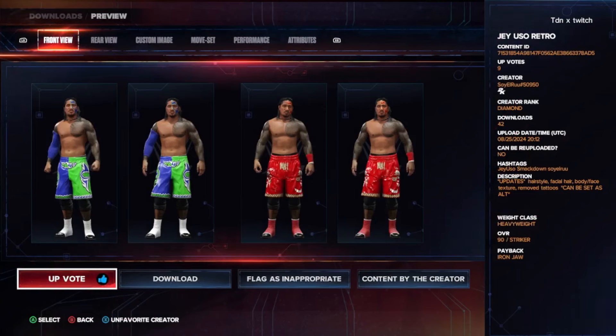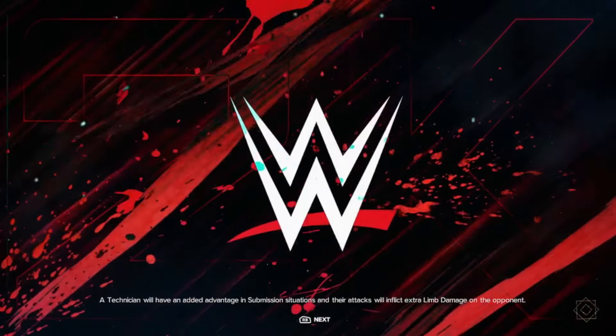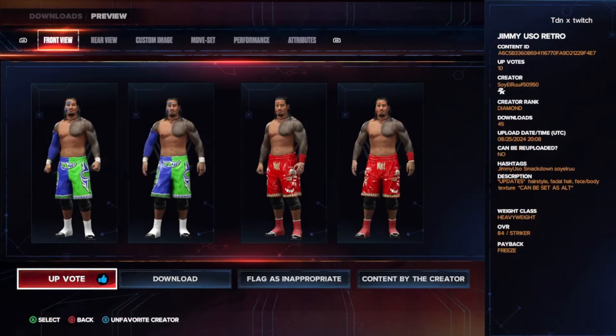He has new Retro Jimmy and Jay Uso to download today, which is pretty sick. This one comes with two attires, updates to hairstyle, facial hair, body, face texture, move tattoos, and can be set to alternate attire, which is pretty sick. Jimmy Uso Retro is actually pretty cool too — they might be persona cards down the line, but if you want them early you can get them right here from Soy El Rule. It has updates to hairstyle, facial hair, face, and body texture as well.